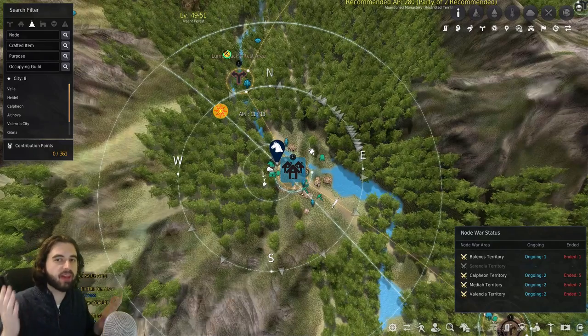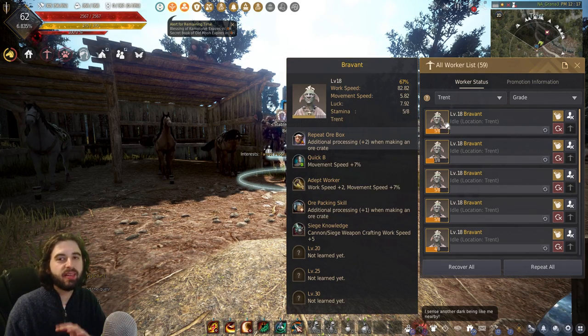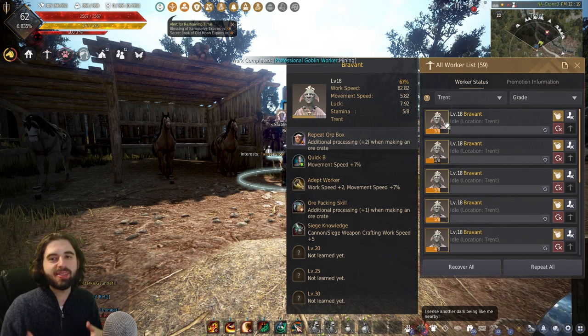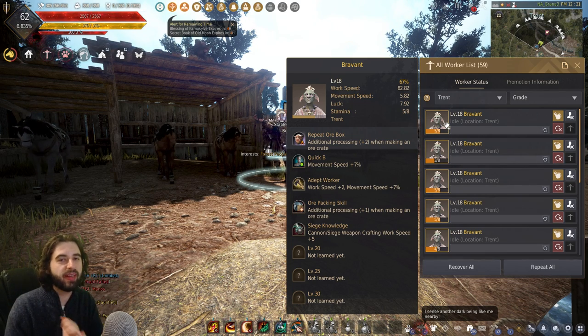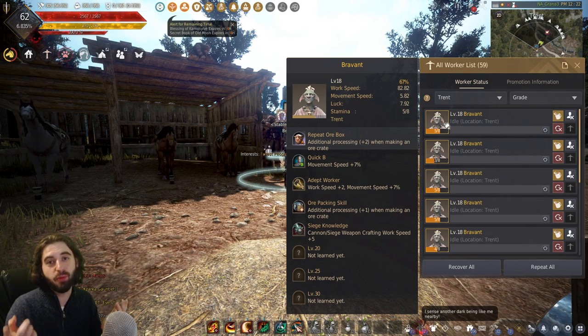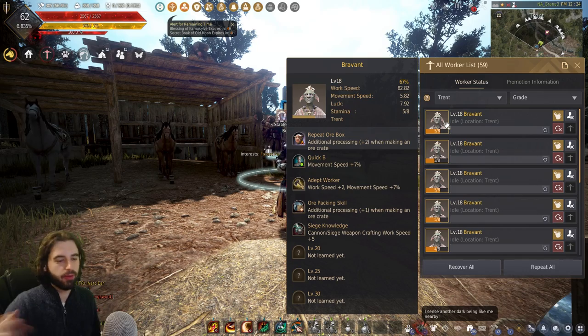Why are we maxing out our lodging capacity in Trent? The city of Trent has an exclusive worker only available to be hired there, and that is Brevant. Brevant has a hidden passive that allows him to make 2 additional ore crates whenever you send him to make an ore crate. What this means is that every single time we send him to go make an ore crate, he'll come back with 3 instead of 1 — triple the output from the same worker. That means the 9 workers we're hiring here are actually worth 27 workers because of the additional output they produce. The reason we're doing this is because we want to make as many crates as we can to sell in Valencia City to hit Artisan 2 trading as fast as possible.